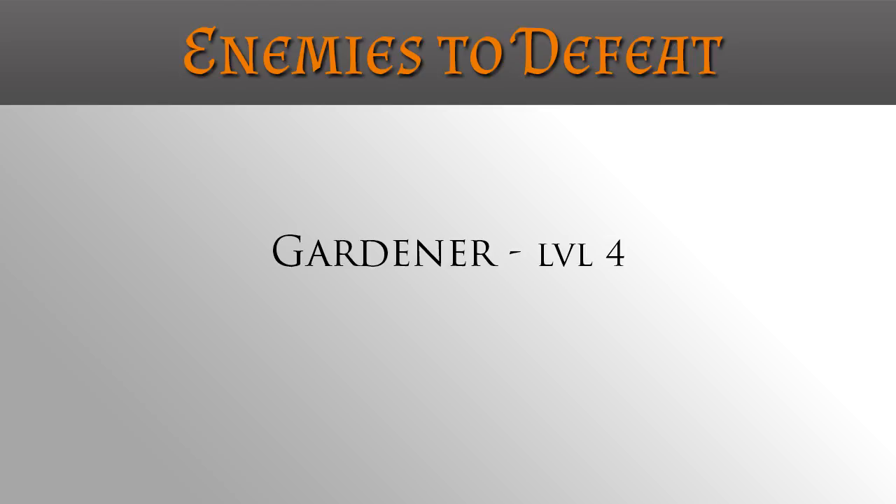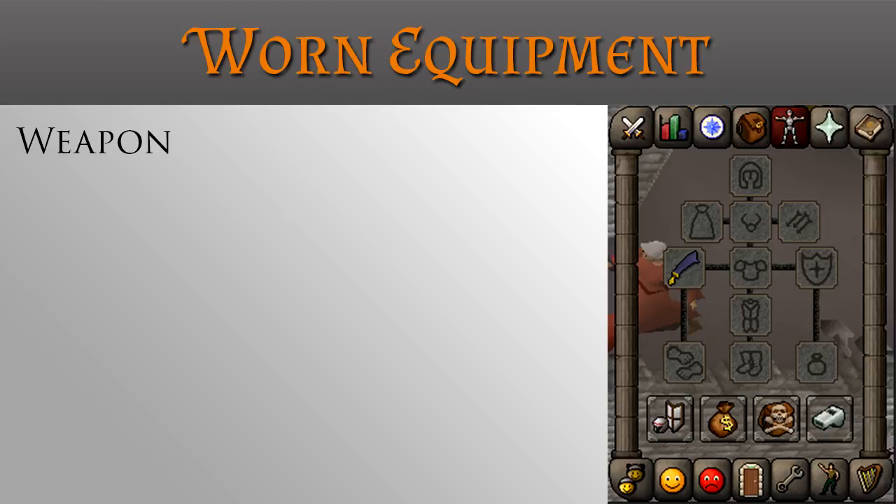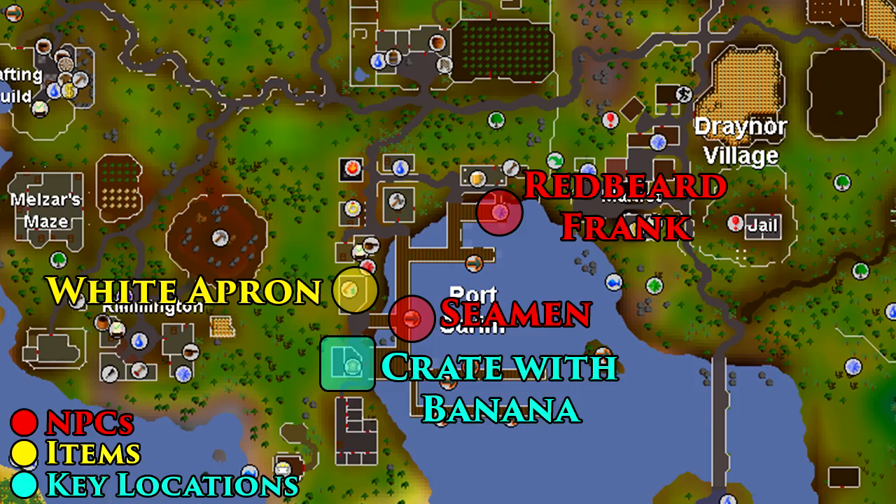The requirements for this quest include the ability to defeat or run away from a level 4 gardener. In your inventory you will need 60 coins, a Varrock teleport and two Falador teleports. In your worn equipment you will need a weapon if you choose to fight the gardener. Linked in the description below there are step-by-step instructions and maps for more information.